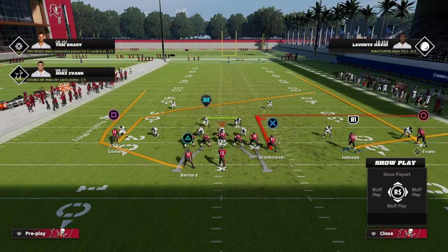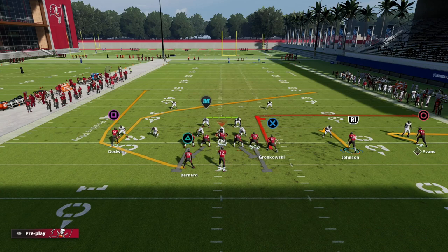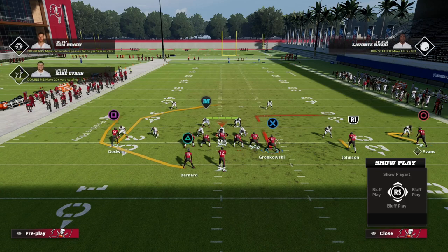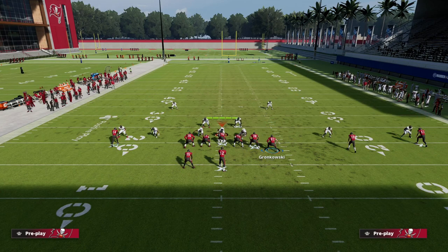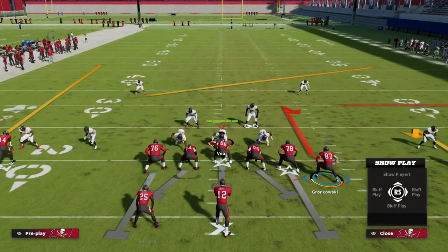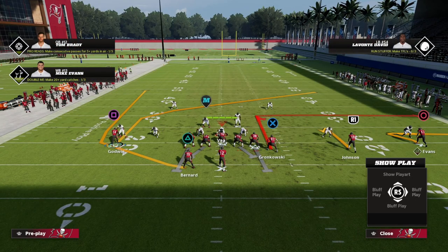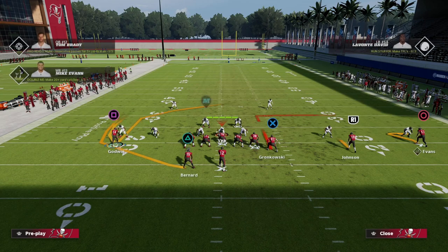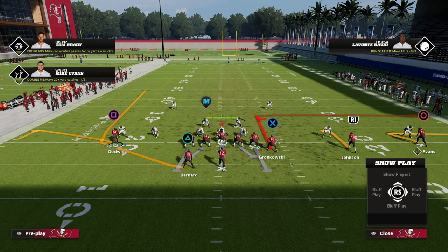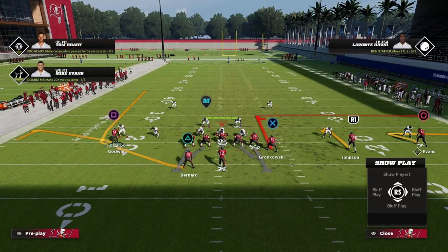The setup is really simple. We're going to hitch the outside or the slot receiver, zig the outside receiver, and I like to keep the tight end on his route. Against man-to-man he's going to run a deep out, which is a pretty good man beater. Against zone he's just going to curl in the middle of the field. The last adjustment is to flat the solo receiver on the left, creating a spacing concept that will literally beat every single coverage in the game.